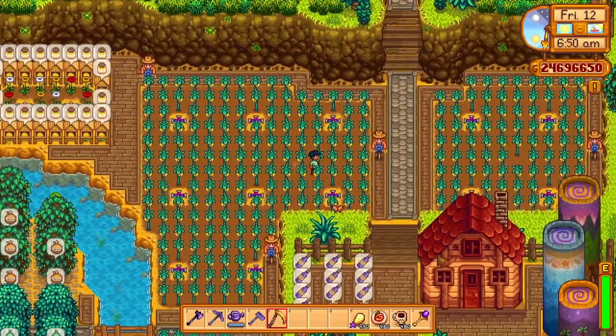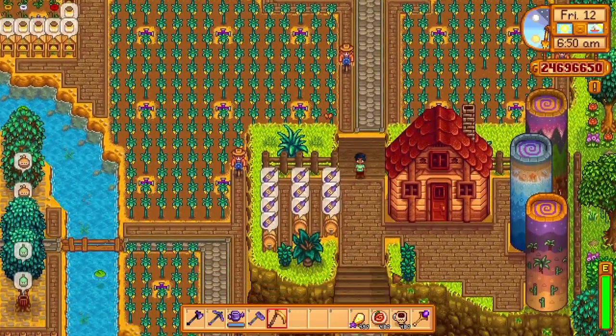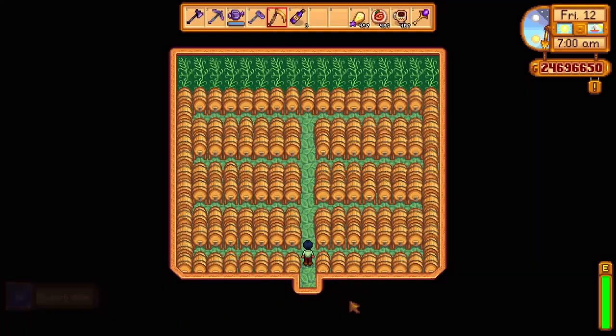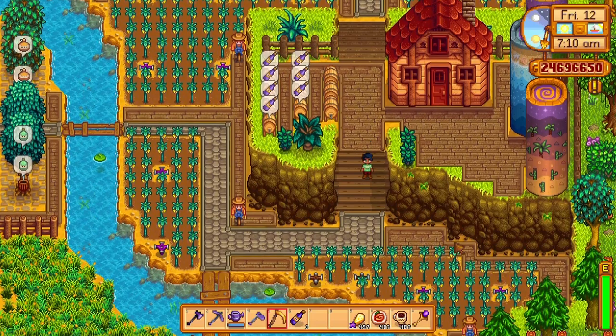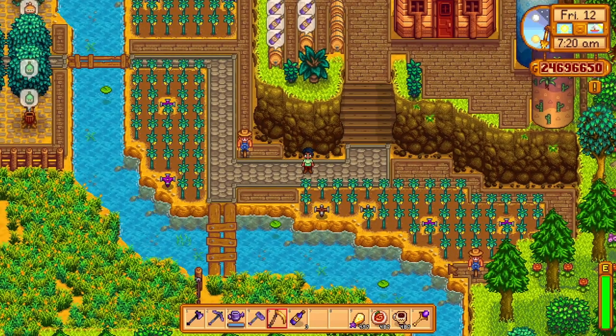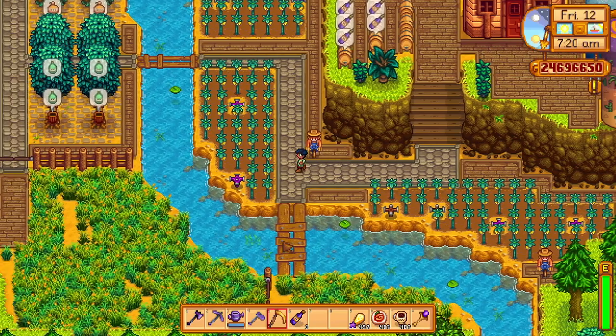Bee houses were ready and waiting to be picked. I kept a few kegs in the west area but also had a shed filled with kegs for all my crops. I tried my best to use the lower area for crops as well. As you can see, the sprinklers didn't cover every inch of the farm, but they covered all the dug-up areas as best as they could.